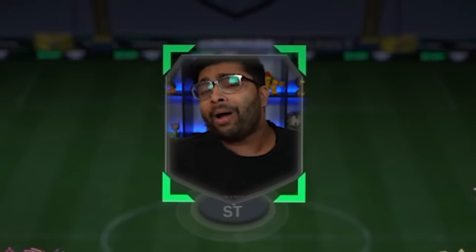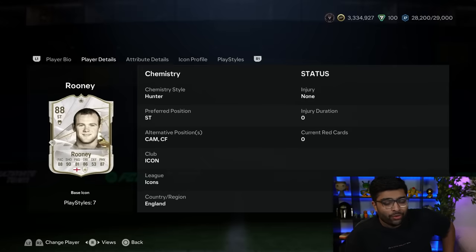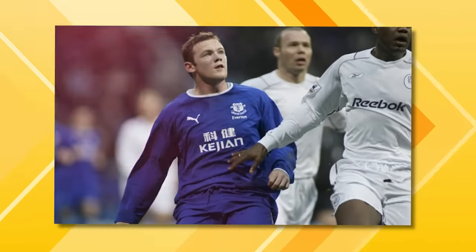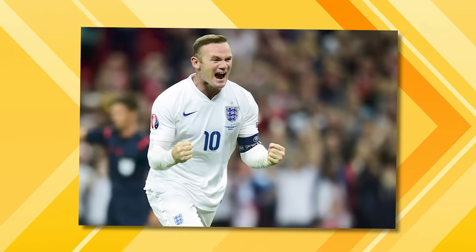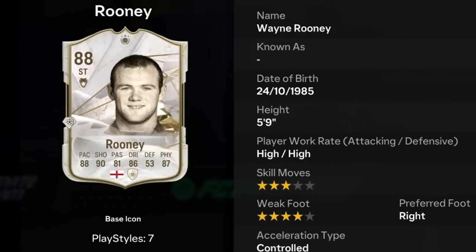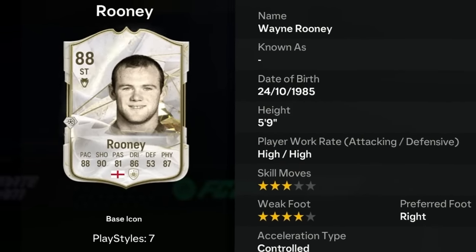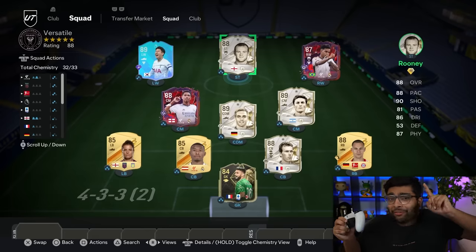It's time for the final player, and it's probably my favourite one of this team — Wayne Rooney. The way this man evolved his career is genuinely phenomenal. He started off as a striker with the pace, physicality, and shooting. But as his career progressed, he was able to drop deeper and play as a midfielder — becoming so much more complete. I think he's one of the most complete footballers Manchester United have ever seen and very underrated. He could literally play anywhere in the attack as well as midfield. We've bought our final player, and with that we've built the most versatile team in FC24.